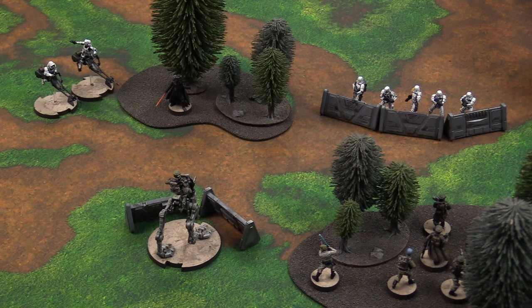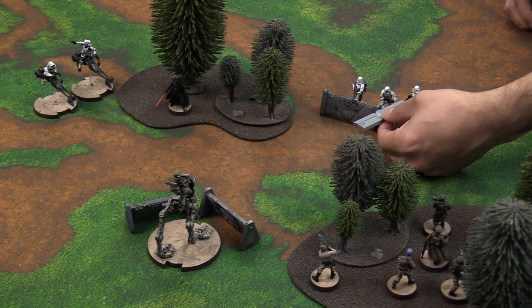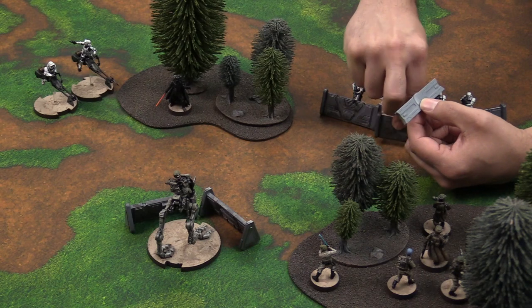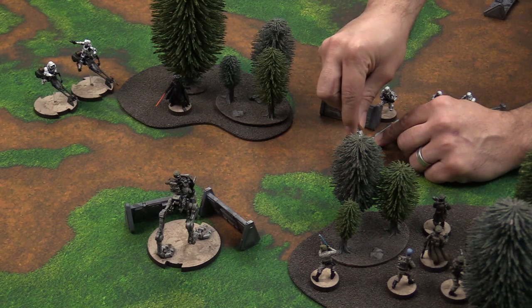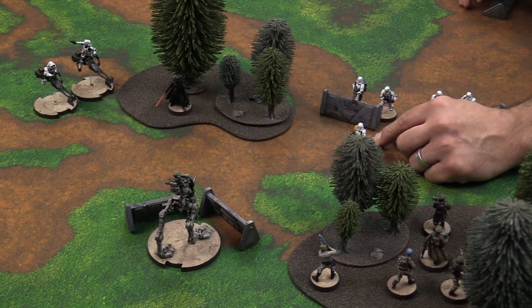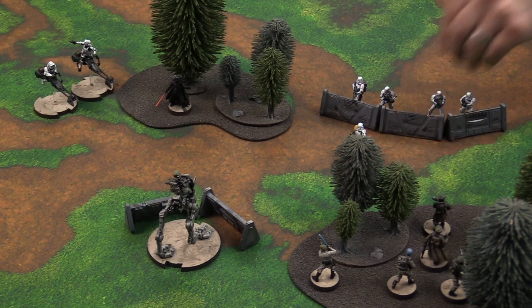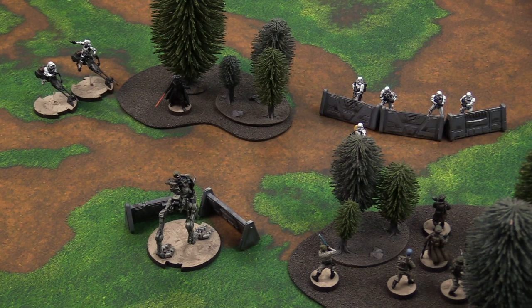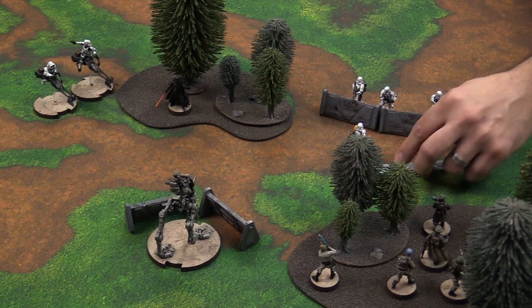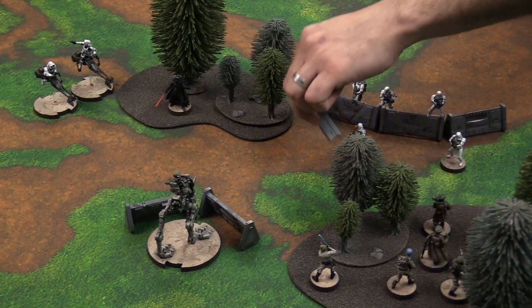He places the template anywhere next to the base of his model. He can lift the barricade to place the template on the ground, then replace the barricade afterwards. Once he's happy with that, he moves the model — it can move to the very end of the template or stop anywhere along it. Once the leader model is moved, he'll take the rest of the squad and place them within coherency of the leader. That coherency is one movement template — anywhere within that one template, just partially within it.